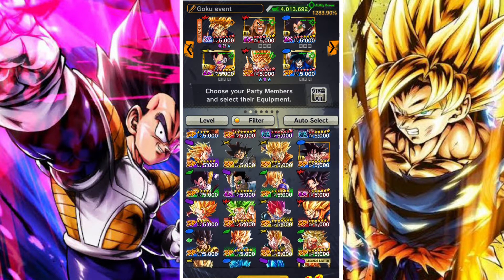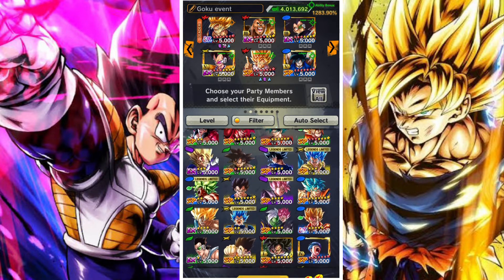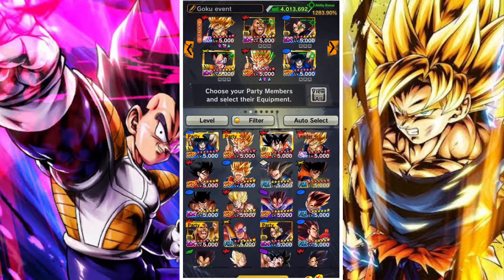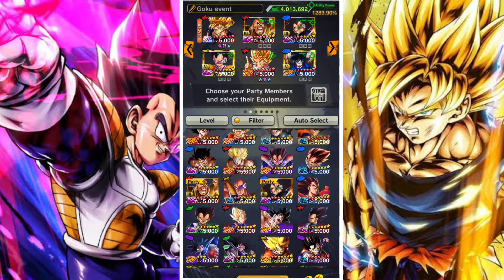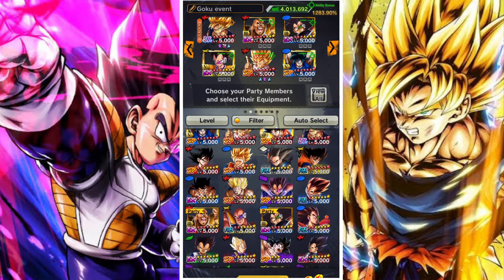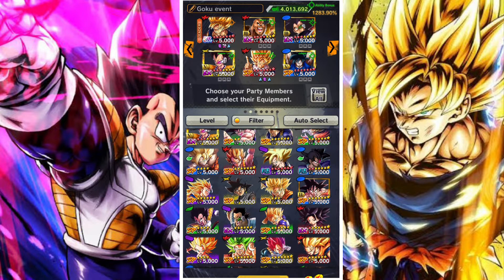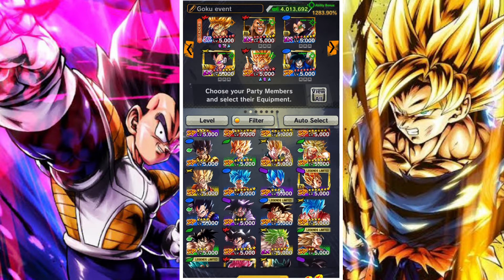That's the team build. You can slot in whichever Goku or other unit you want in place of the Super Saiyan Goku I'm using. You can build your team however you want — there are no requirements on this first stage, no special requirements in terms of units to use. You can use whoever you want. I'm going to use the Ultra Rare Vegeta as my final unit, but again you can use whatever. The only reason I'm using a Saiyans team is because this first Goku is obviously Saiyan.